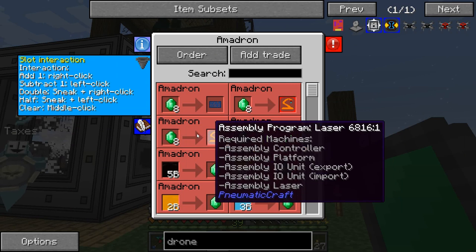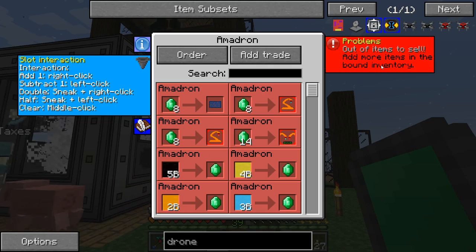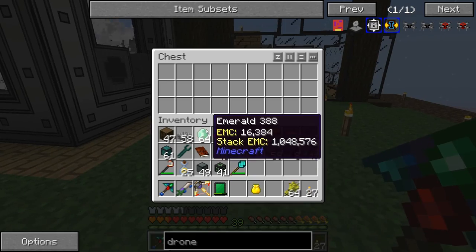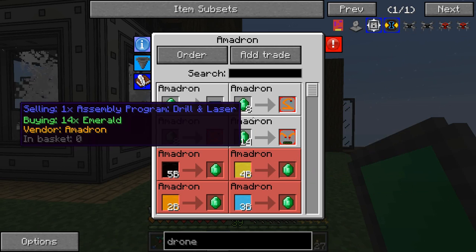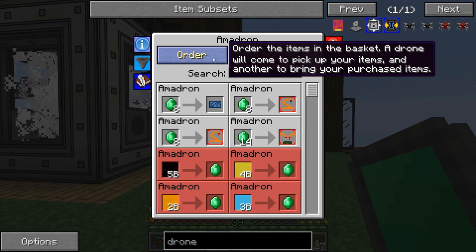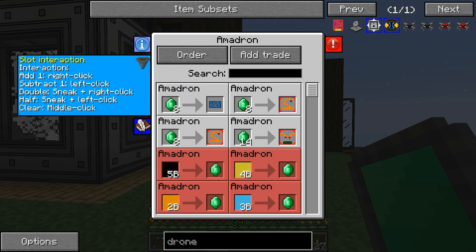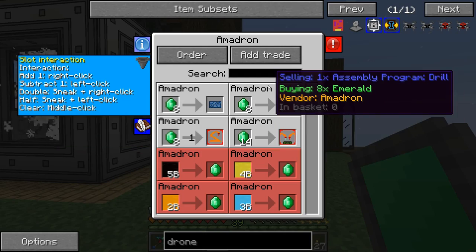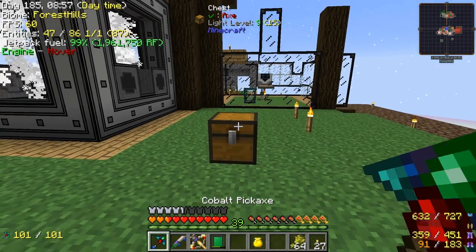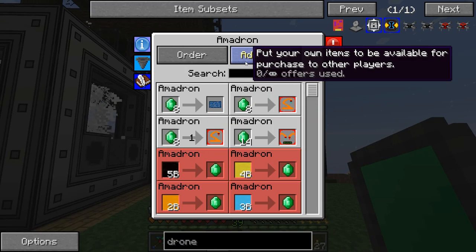So if we're getting items, they go to a chest; if we're getting liquids, they go to a tank. Let's try to buy one of these laser things. Oh — out of items to sell. Add more items in the bound inventory — oh, we got to put our emeralds in here. Now things aren't all red here and we can buy some things. Right-click is add, left-click is subtract. Put a one there. Order. I think that gave us our order. Put your own items to be available for purchase to other players — so if you're playing on a server, you can use this as a trade system too.